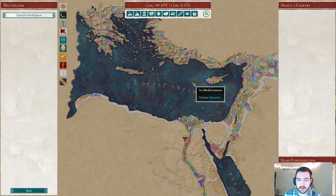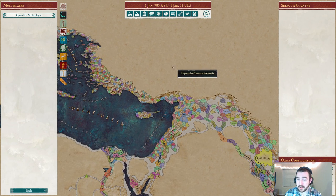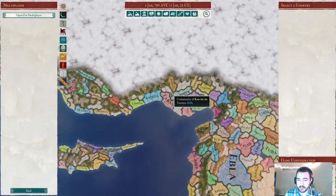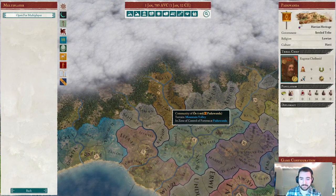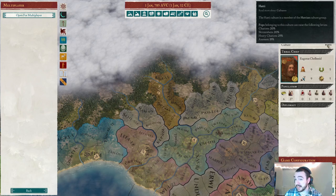Here we are on the original Bronze Age Reborn map — now my Hegemony version, of course — and we're going to be playing this campaign not as a nation called Hattia, which is where you'd think the term Hattian Campaign would come from, but rather a nation that can form into Hattia and actually has Hattian heritage and Hattie culture. I'm talking about the tribe of Paduwanda, over here on the eastern edge of the Anatolian coastline. Hattian heritage, Hattie culture, and of course Hattian culture group.